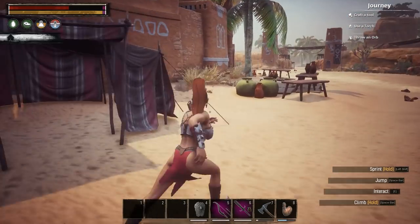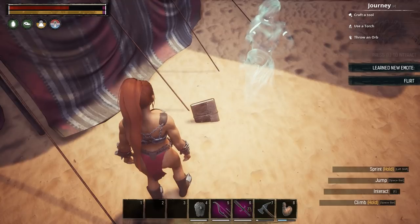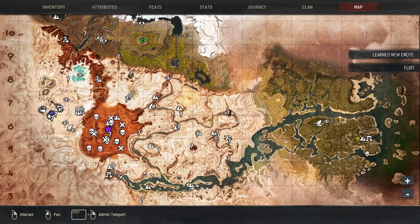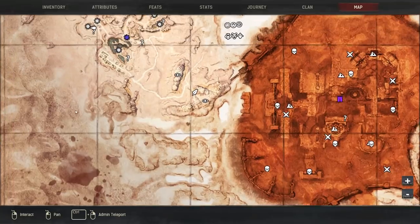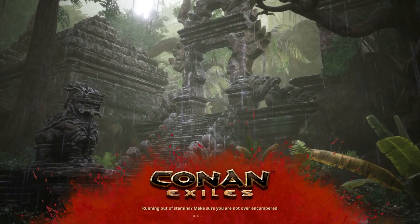Next up, there's a little tent here where you can find a ghost that does a dance — a flirt. That is the next emote. We're going to go towards the entrances of Sepermeru. There are two entrances, and there will be two emotes at each entrance. One is right here.